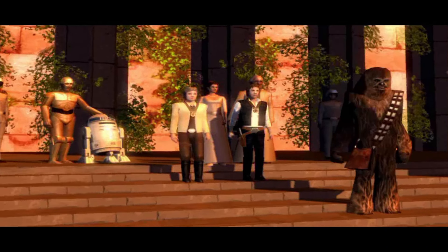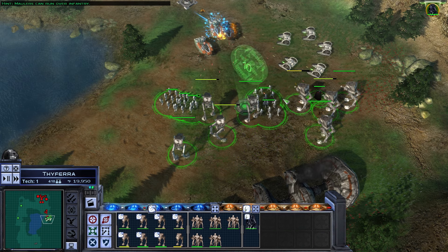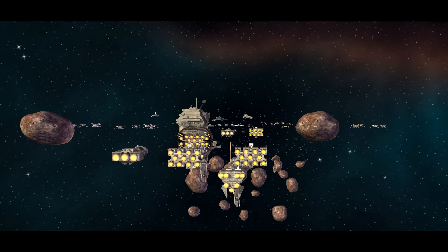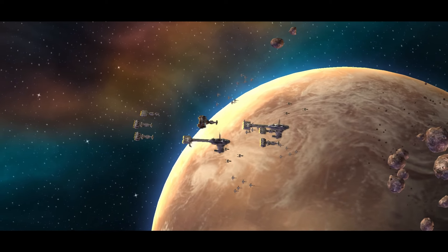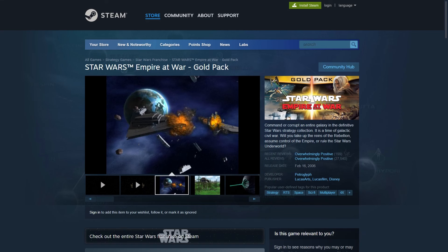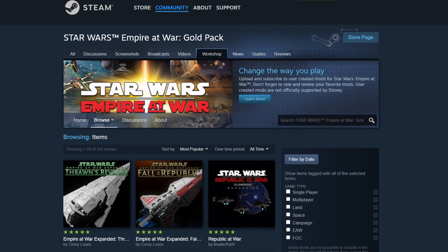Overall, I've had a good time with Empire at War. It is a relatively simple strategy game, so more hardcore fans of the genre might not like that — but sometimes it's nice to have something that's a little quicker and easier to get the hang of. And if you're looking for something more complex, there are definitely mods that do that. If you buy Empire at War, you're best off getting it on Steam so you have access to multiplayer and the Steam Workshop. The $20 price might seem high for a game this old, but when you factor in all the free content you get from mods, I think it's a good deal.